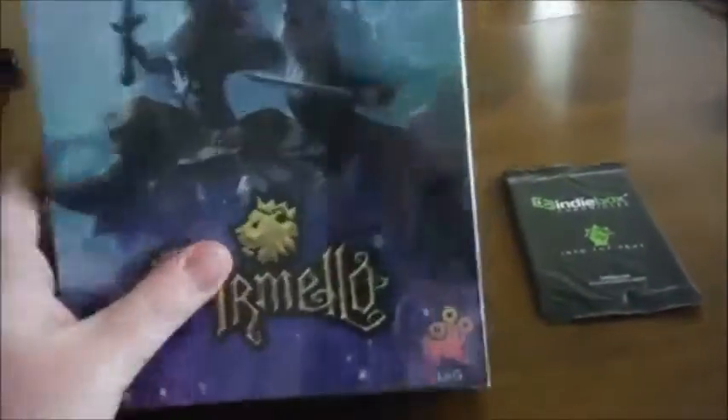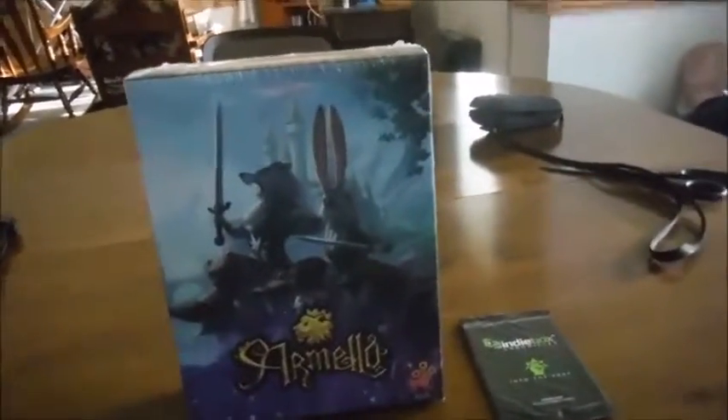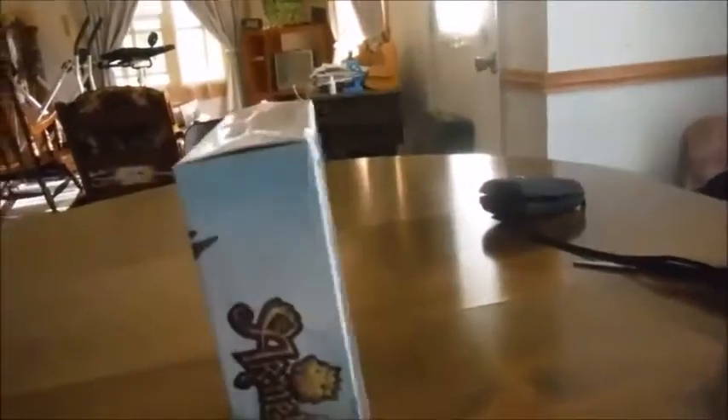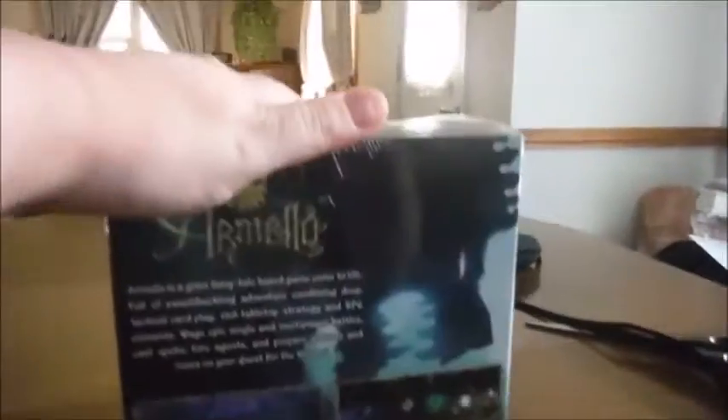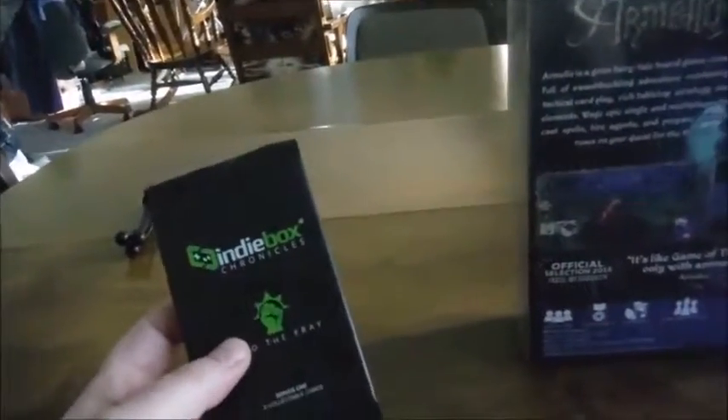And we are back, and hopefully I'll be able to finish this video before the battery dies on me again. In the last video, I cut off showing that the IndieBox came with a Steam code — I didn't show you what the code was because I went to redeem it right away. Hopefully I'll be able to do a gameplay video later. But now, what we have is the actual Armello game with whatever physical goodies are inside, and a pack of IndieBox collectible cards.